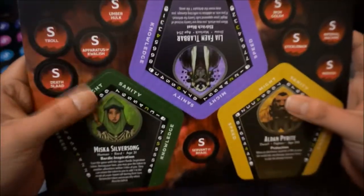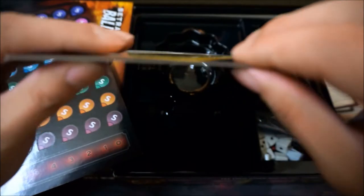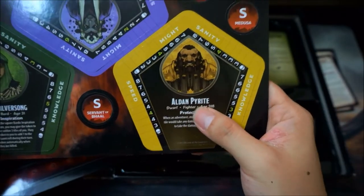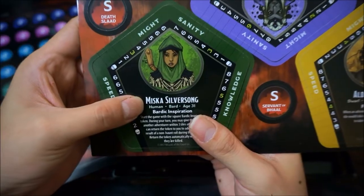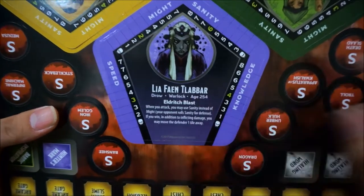I've removed the wrapping for the tokens and player cards. I do have to say that the cardboard is very thin. We've got characters: Alden, Pride, Miska, Silversong, Liar, Finn, and Talbar.